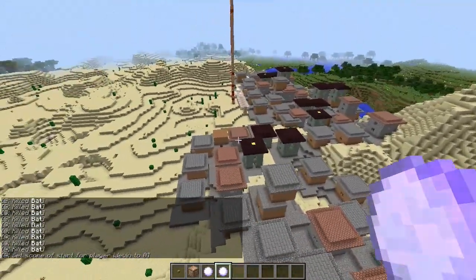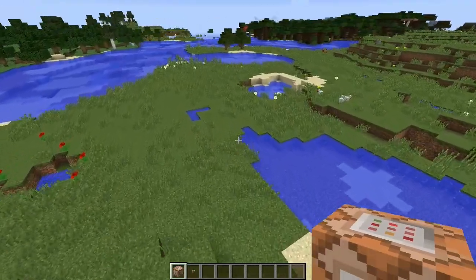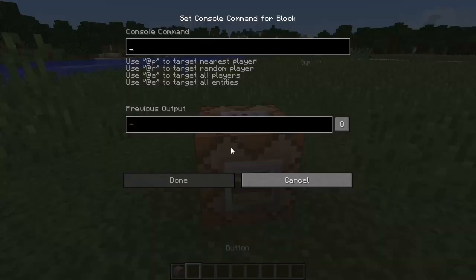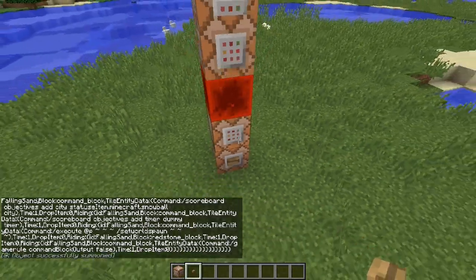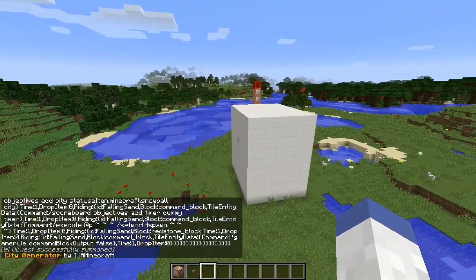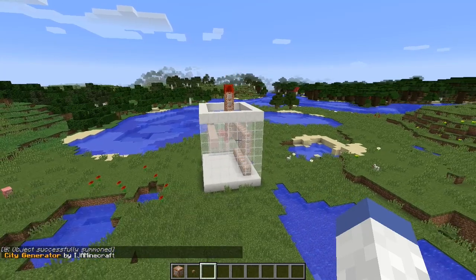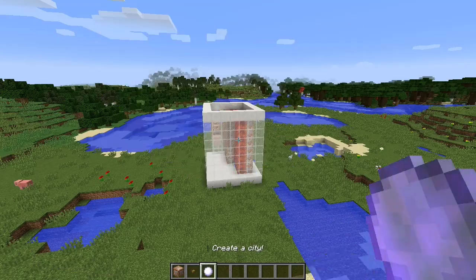For our second command, this is probably going to be my favorite. Let's place our command block down — we're actually going to generate a city. Let's hit that and stand back while it does its magic. It's going to make a little command center here, and once it's done it'll give us a snowball again. Credit to iJa Minecraft — make sure you check out his channel.